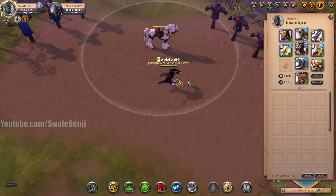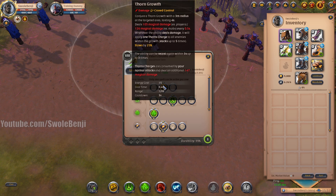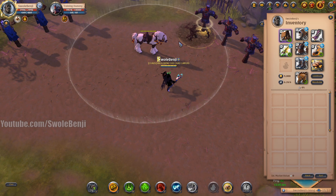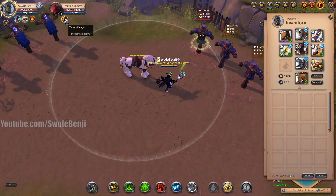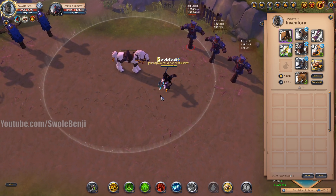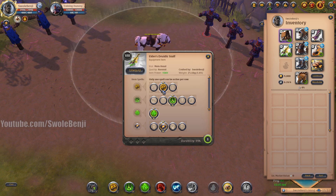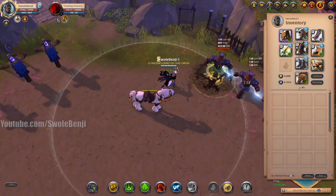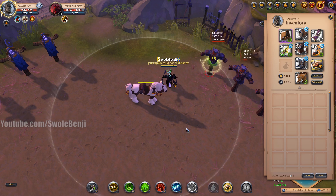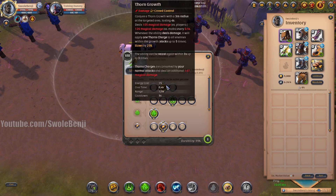We're using the druidic staff with the ability Thorn Growth. It casts a big circle on the ground and makes your auto attacks deal bonus damage based on how many thorn charges the enemy has. The damage is quite high and adds up fast. Thorn Growth also slows opponents by 25% — the slow doesn't stack, but the thorn charges and damage do stack.